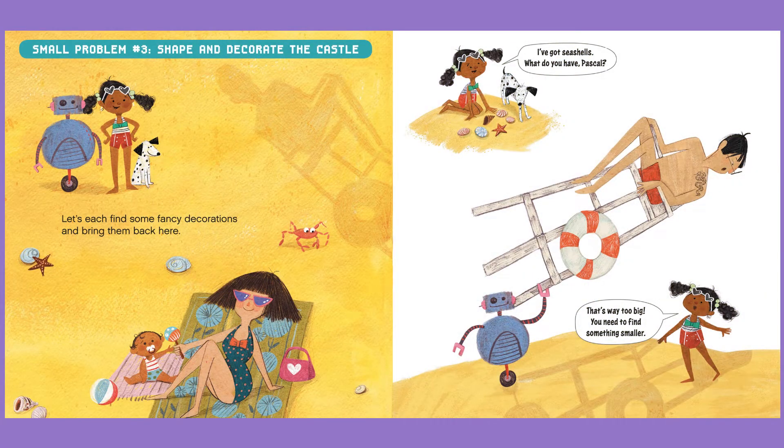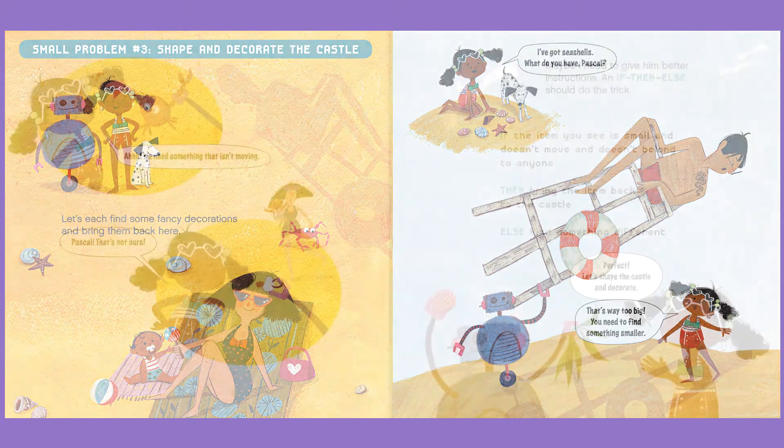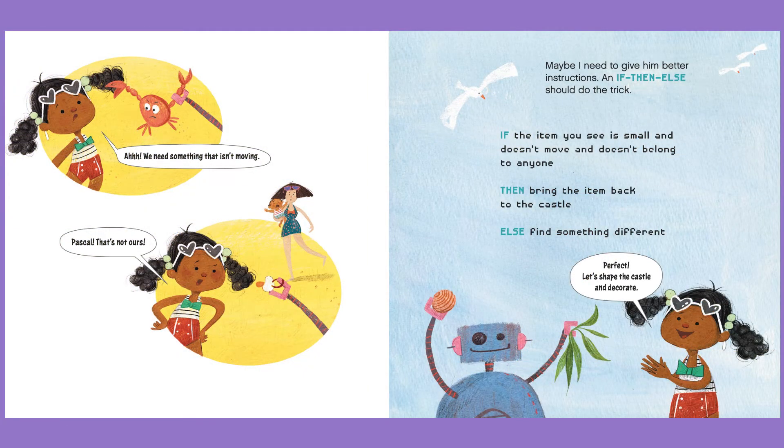Small problem number three: shape and decorate the castle. Let's each find some fancy decorations and bring them back here. I've got seashells. What do you have, Pascal? That's way too big. We need to find something smaller. We need something that isn't moving. Pascal, that's not ours. Maybe I need to give him better instructions. If-then-else should do the trick. If the item you see is small and doesn't move and doesn't belong to anyone, then bring the item back to the castle. Else, find something different.